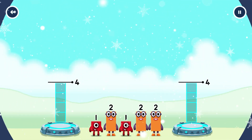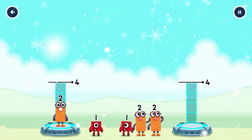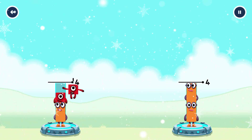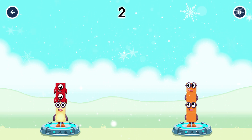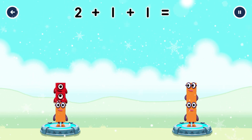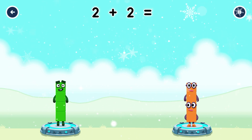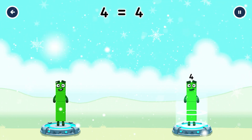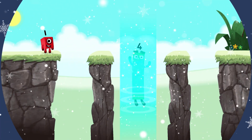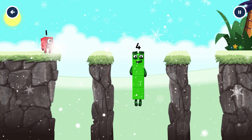Share the number blocks evenly to make two groups of four. Two, two, one, two, one. You cracked it! Two plus one plus one equals four. Two plus two equals four. Four equals four. Good job!